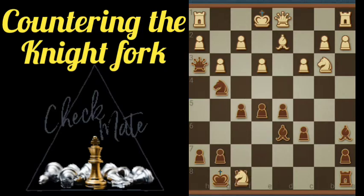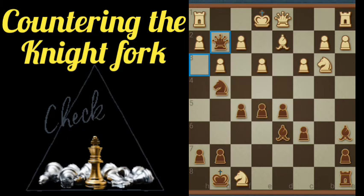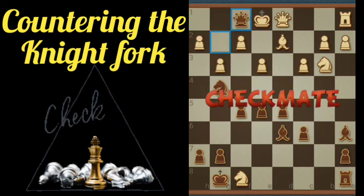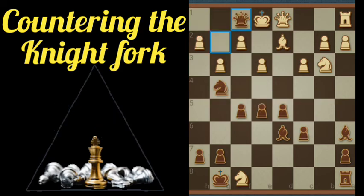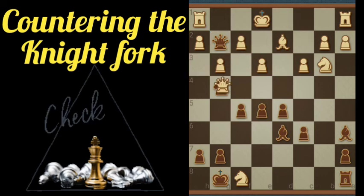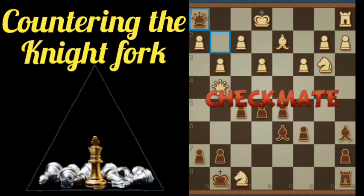Assuming White still wants the Rook, we just avoid recapturing there. We put the Queen here. At this point, if White were to play its Rook to block the mate — because we have a mate on f2 — checkmate. We can capture with the Queen. Alternatively, after moving here, White decides to bring its Queen in to block. Well, that's checkmate there.